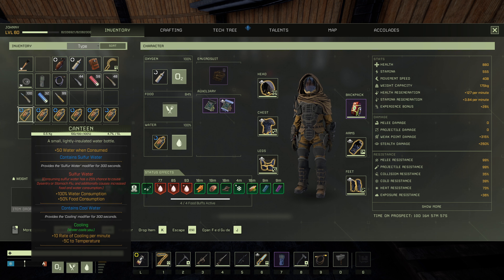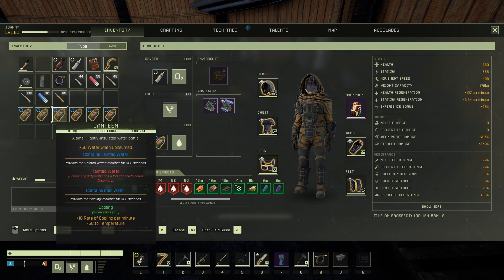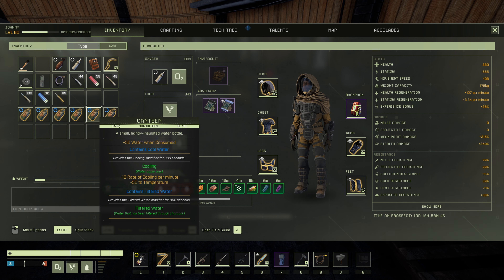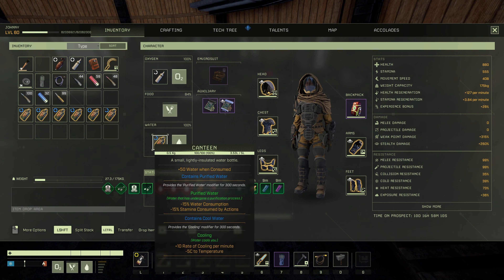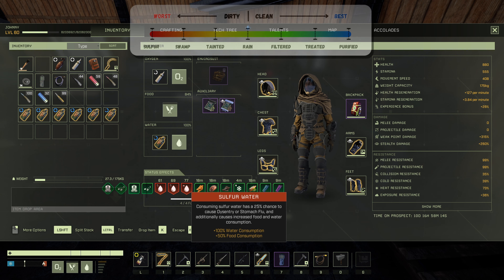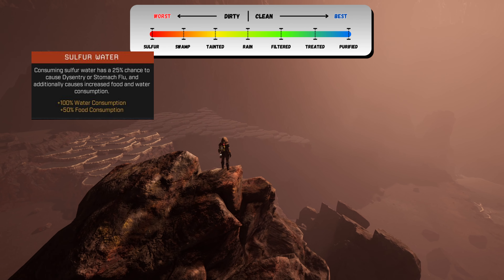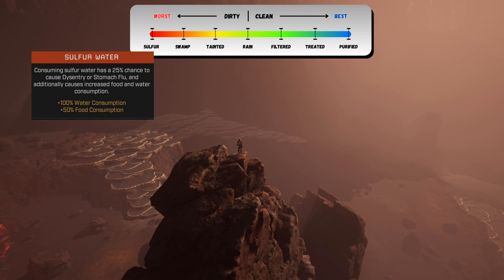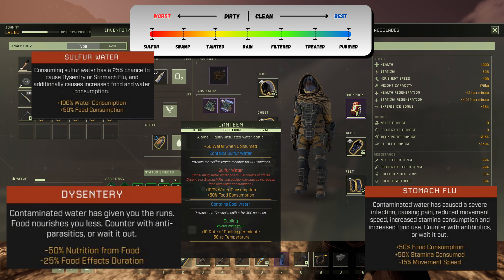When you first start out, drinking water from unknown sources can be a risky endeavor, as it can lead to sickness and debuffs. There are a total of seven different types of drinkable water in Icarus, with two of them being exclusive to the Prometheus map. Ranked from worst to best: sulfur water, found in Prometheus's volcanic biome. Drinking sulfur water has a 25% chance of causing dysentery or stomach flu and also increases your food and water consumption.